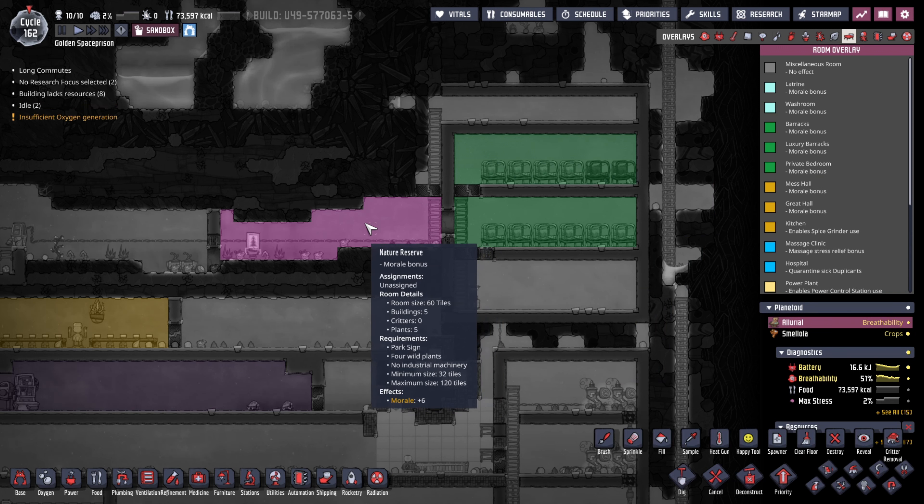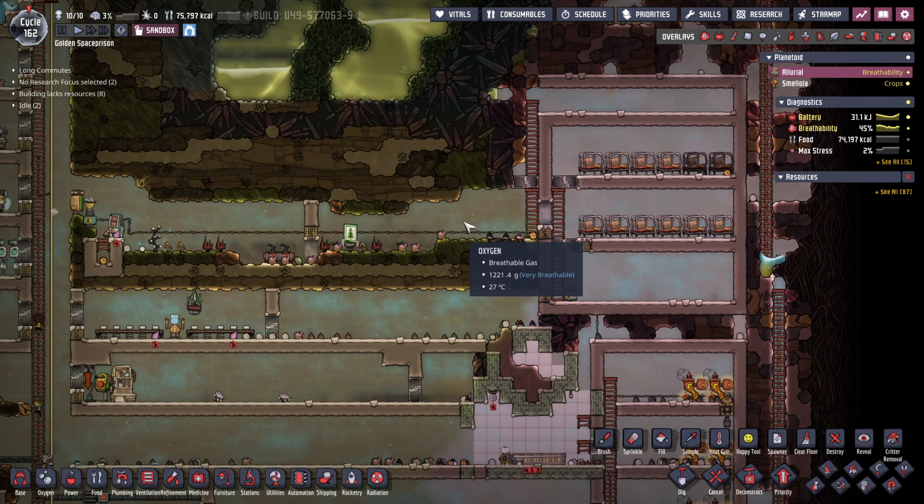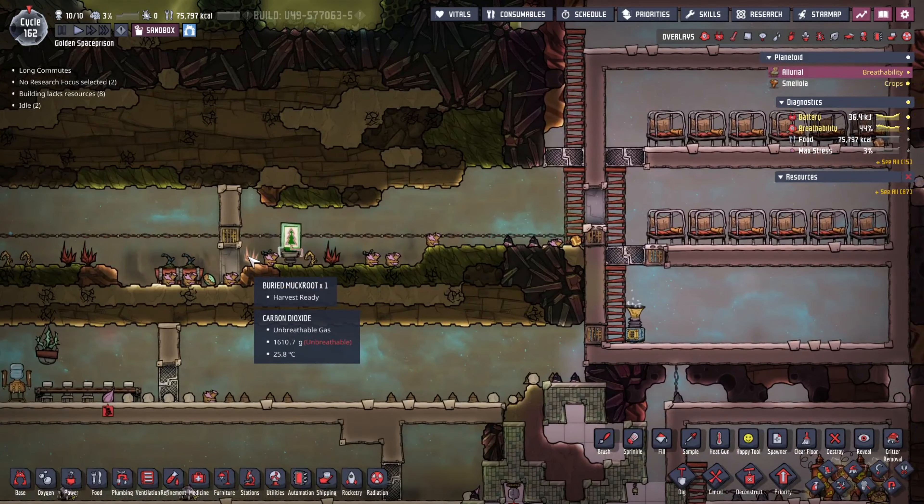For the nature reserve you're going to need a certain amount of plants, and in order to do that you're going to have to have them naturally growing — you're not going to be allowed to plant your own. Just don't have any industrial equipment in your nature reserve.